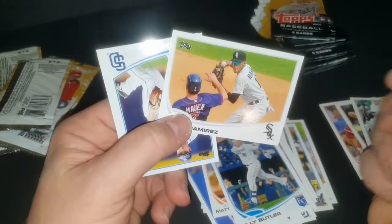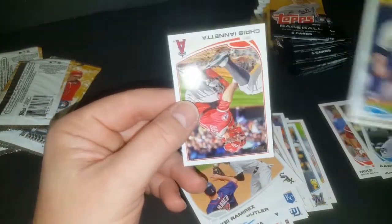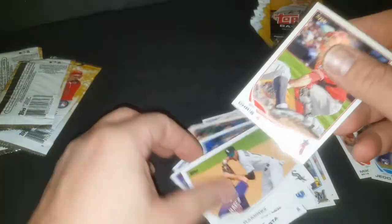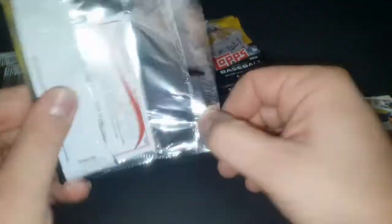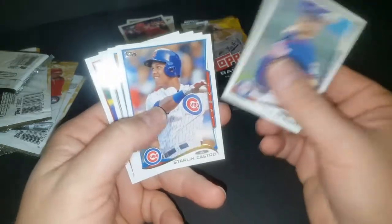Alexi Ramirez — he was good. Jed Gyorko and Chris Iannetta. Now checking out the 2014s — I can't remember what's in these ones either, but there's decent enough rookies in here. I think Jose Abreu's in here. Mike Pelfrey, Starlin Castro, Jason Hammel.